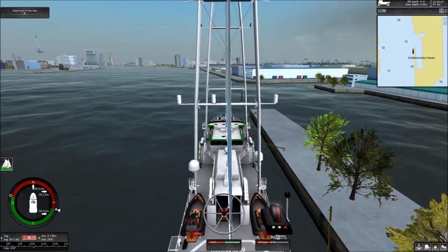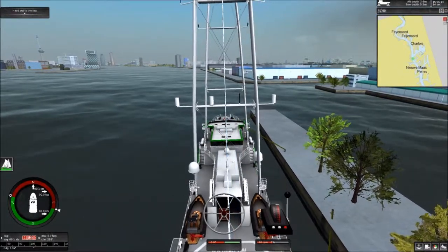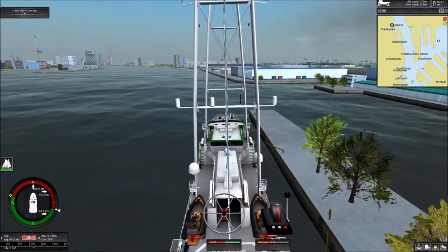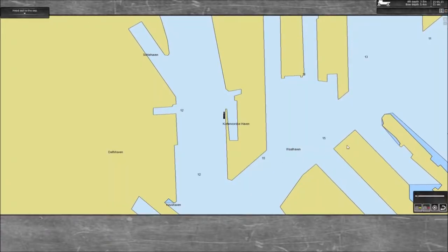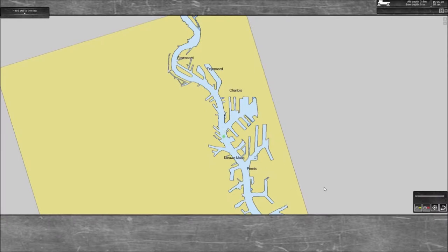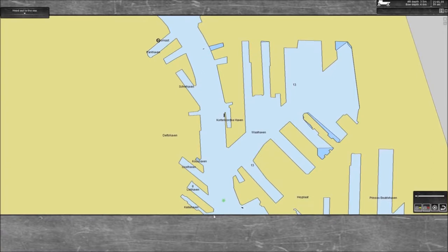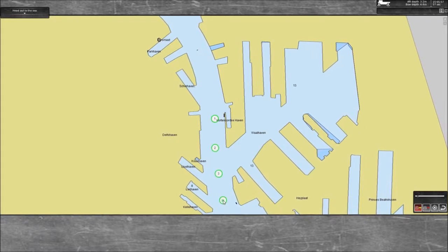Just letting it load up. Looks like we're in a different place than usual. It says head out to the sea, but the problem is where the heck is the sea. Going to zoom out — not sure if it's north or south. I just want to head to that marker. Let's go ahead and add some waypoints. I'm guessing that's me, and I guess we gotta go down here — four waypoints to be exact.